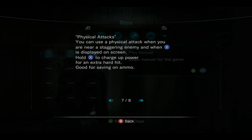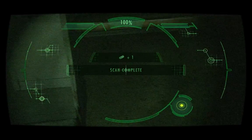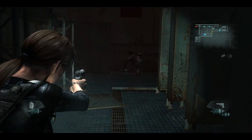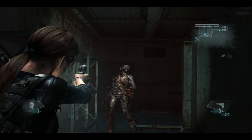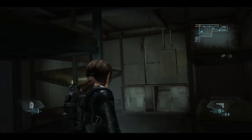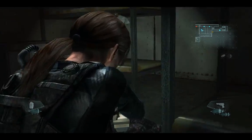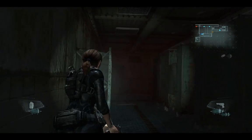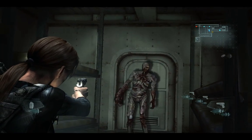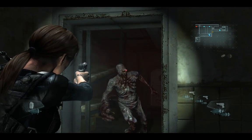You can use physical attacks when you're near a staggering enemy and when X is displayed on screen. Hold X to charge up power. I got a little pill for being a super sleuth. That's gonna get old though. No, that's not a magnum. I'm sticking with the Samurai Edge.